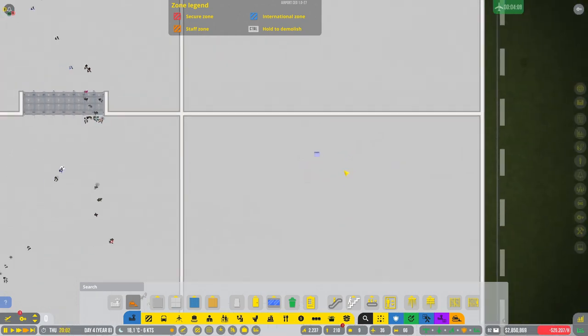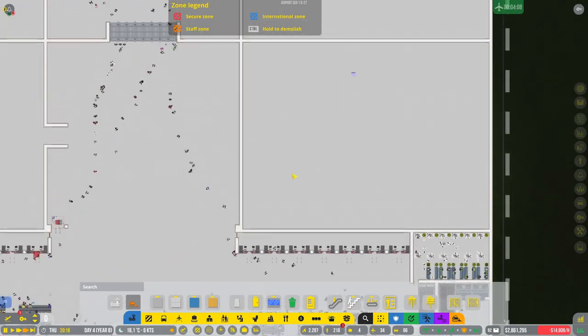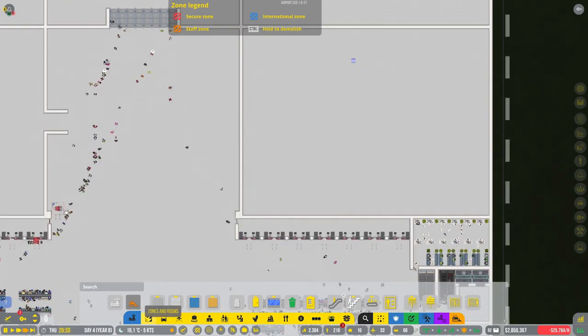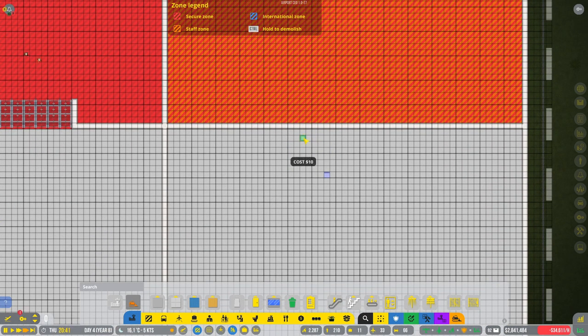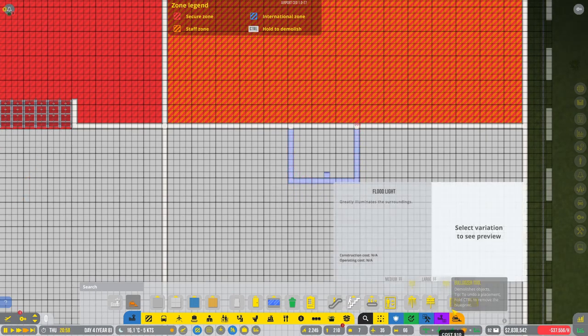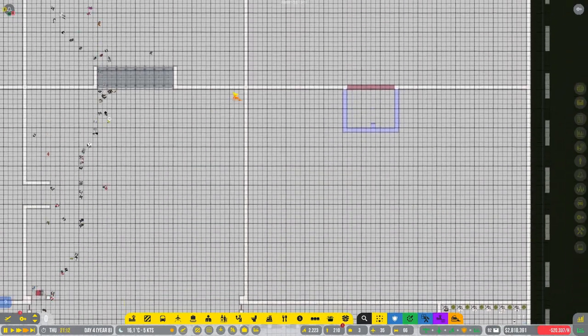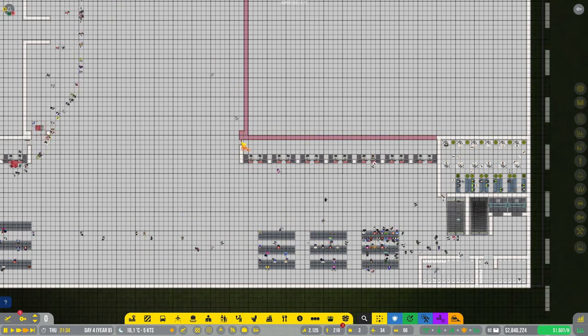Now that comes down in the middle of nowhere. But what we can do is get it all going like this, then we can demolish this wall here — this wall here needs to go, all this needs to go.